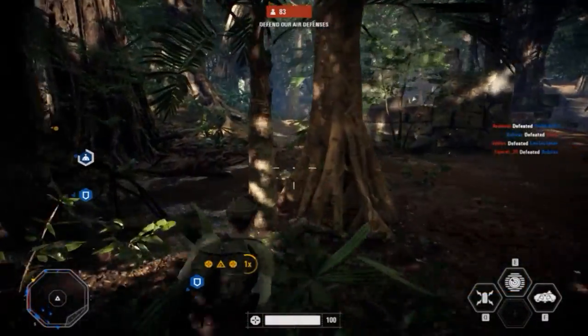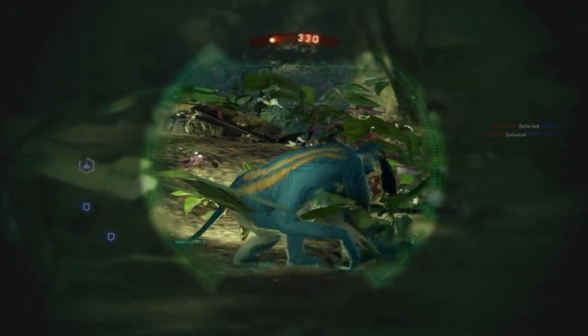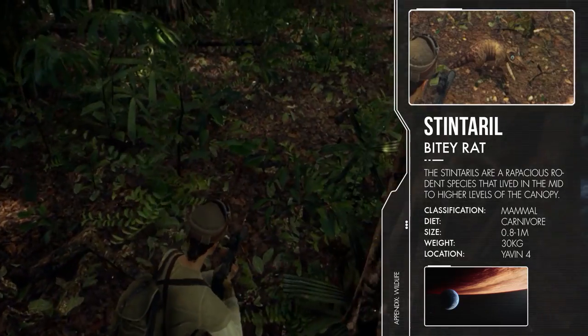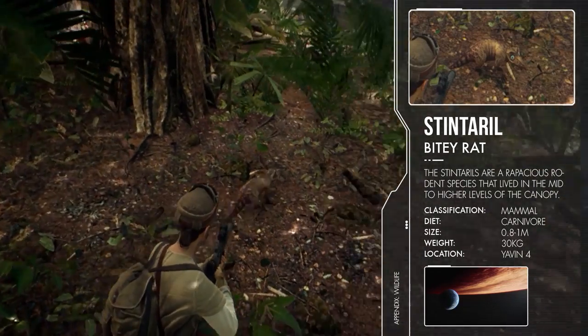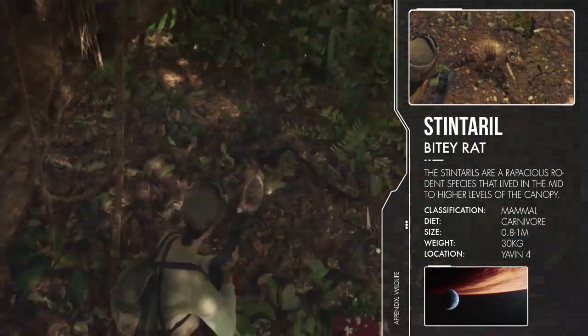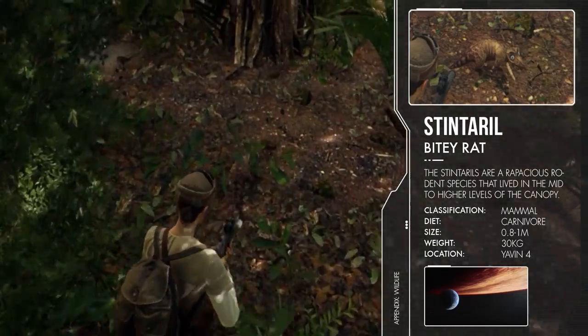The final creature on Yavin 4 is a little harder to spot since it's smaller and runs in between the bushes. I think it's called a Stintorill, which is some sort of carnivorous rat. It doesn't completely resemble it — if you look it up, the Stintorill has a different tail — but I think it looks alike. It doesn't look exactly like a rat, but it has a similar tail, so I'll go with it.